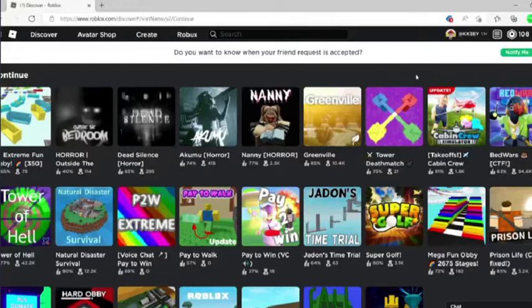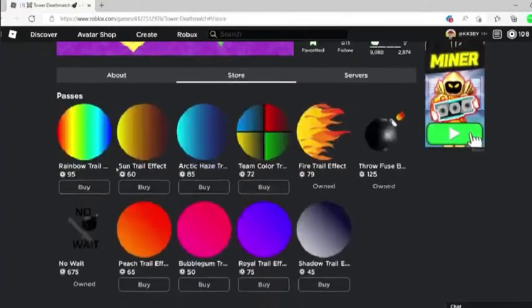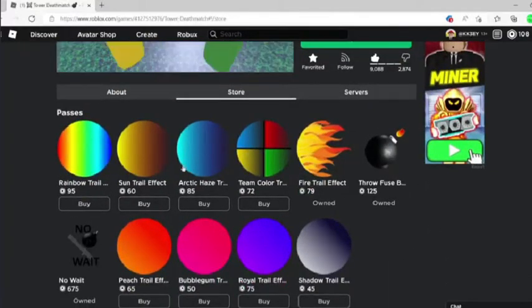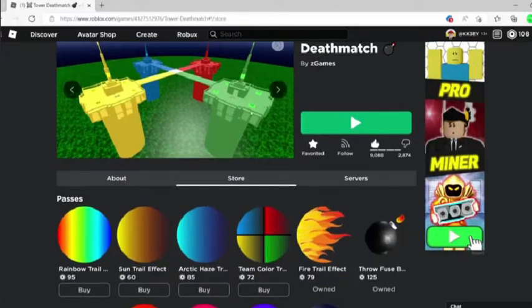First of all, you could go on a game, go to the store, and get a game pass. You could buy this game pass, this game pass, or any of these game passes — except this one and this one. But yeah, you could get a game pass.